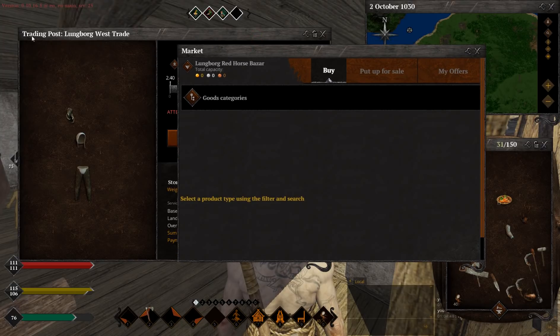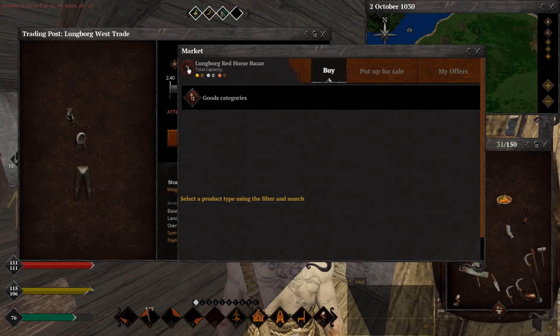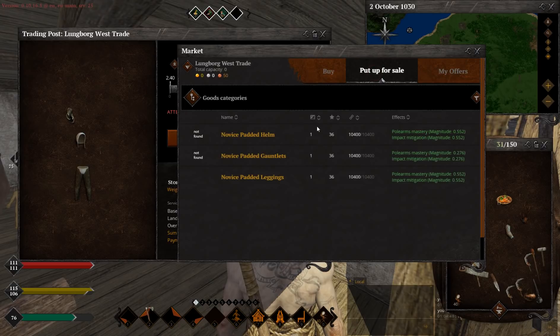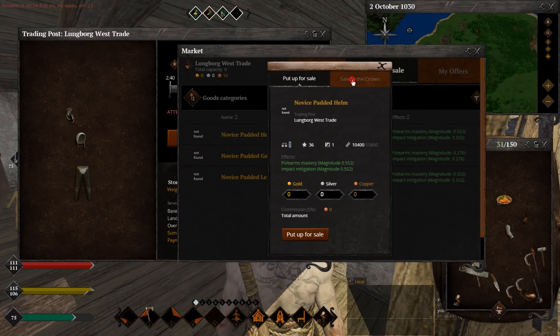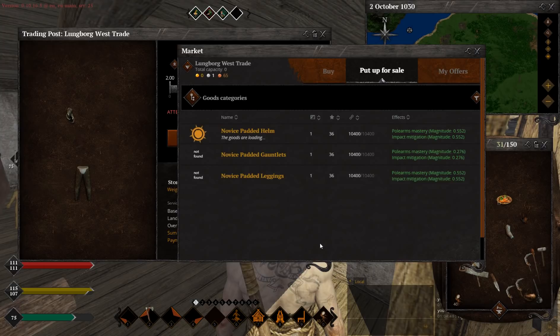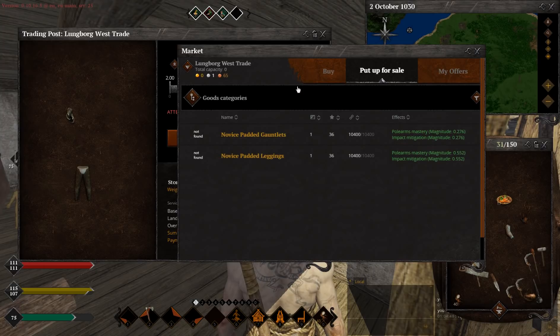Like as you can see, this is the one I'm located at right now — Longborn West Trade. Press this and we need to choose it. As you can see, I have 50 copper coins and now I can sell stuff. There are three items inside which I can sell. Press here and then this button — 'sell to the crown'. I can sell them for one silver coin and 15 copper coins. And here we go, I got my money.